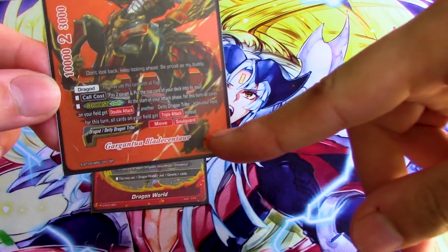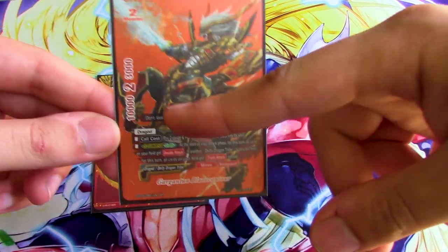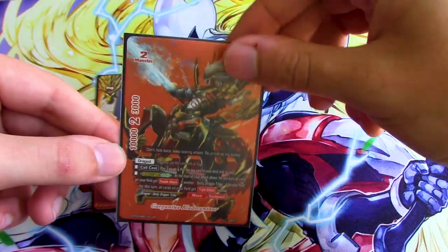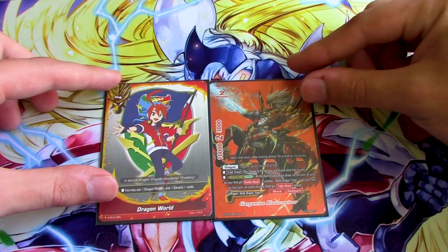He doesn't have hooves, even though he's supposed to be a centaur. So if he's got four more arms basically, because these are just hands, he's basically an insect because he has six arms — three on each side.